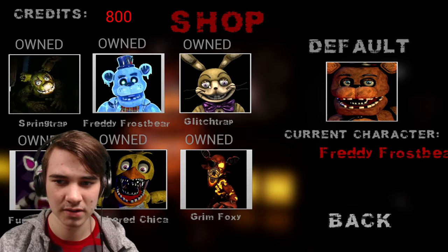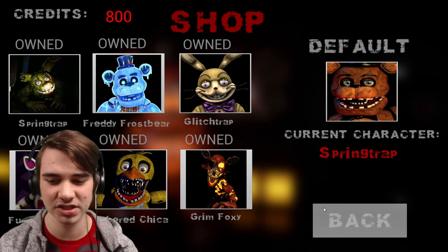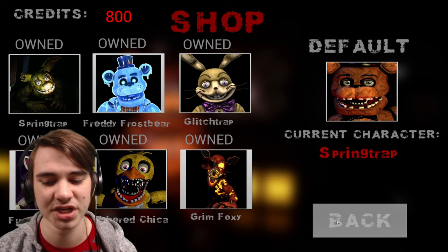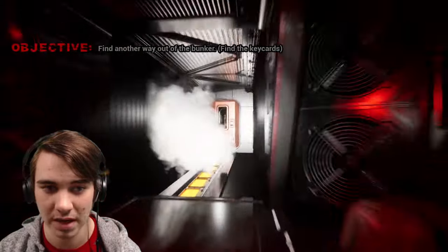I don't know if we did Glitchtrap and Frostbear on both difficulties, but we'll leave it for now. Alright, so let's start off with Springtrap, and then we'll do Funtime Foxy with Withered Chica, and we'll end it off with Grim Foxy. We'll just go in order, why not? Where is our boy Springtrap?